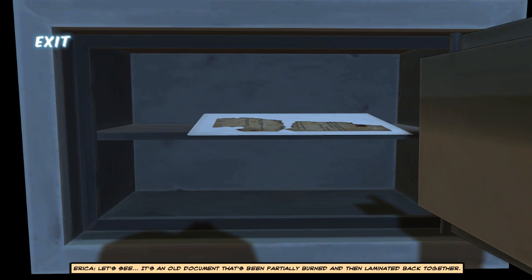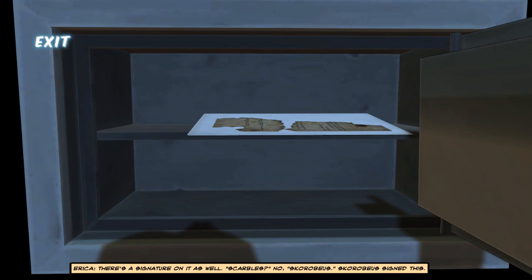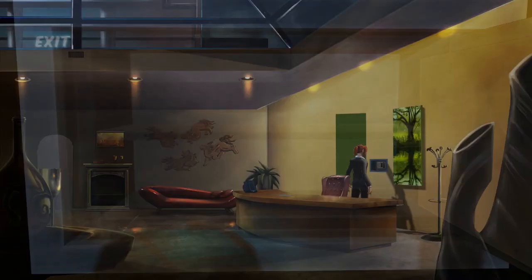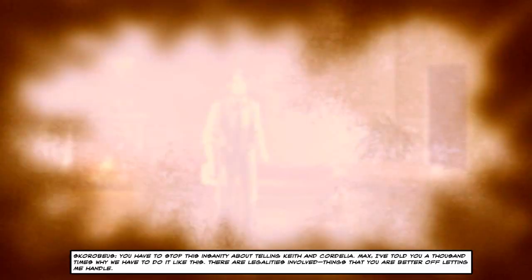It's an old document that's been partially burned and then laminated back together. Not a lot to go on. It's got the name Jeff Therian on it, but the paper's too damaged — I can't read the finer details. There's a signature on it as well. Scrobius. Scrobius signed this. I'll just take a picture of this and send it to Terrence — a lot of official documents are digitized now, so he should be able to run a search to see if it's on record and fully legible. Now that we have that burned document, we have all that we need to see whatever this memory was. So let us begin.